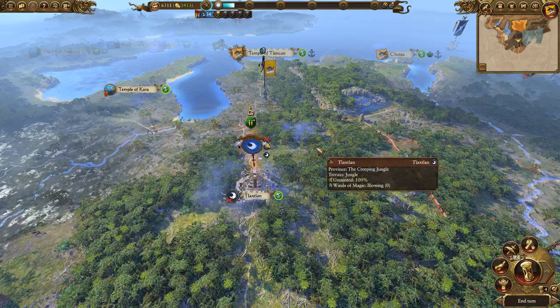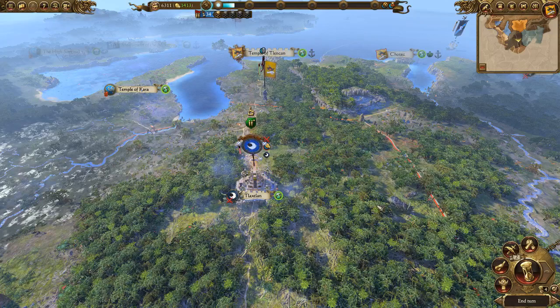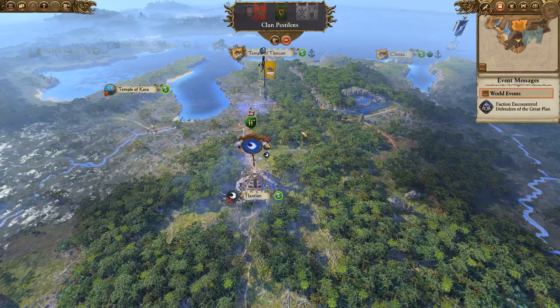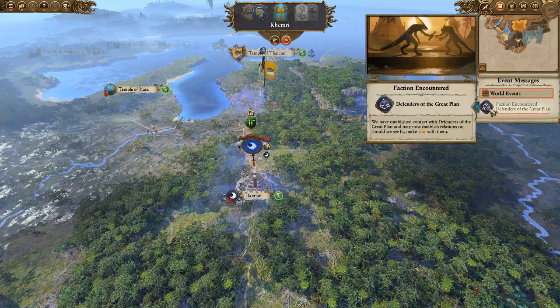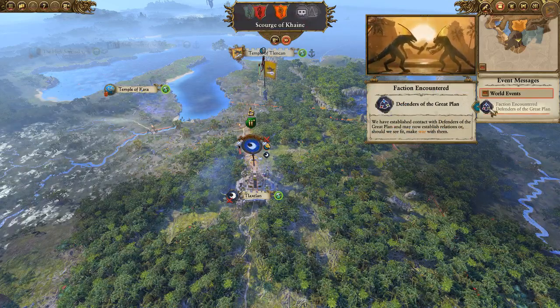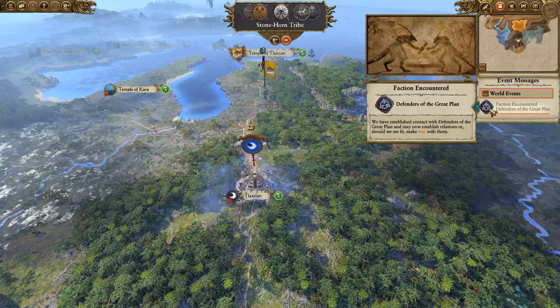What's up everybody, Brett here and I'm back today playing some more of Marcus Wolfheart's Vortex campaign on Total War Warhammer 2's new DLC, The Hunter and the Beast. Let's go ahead and end the turn. I thought our first episode went great. We just encountered the Defenders of the Great Plants — I think this is the vassal for Nakai. I've actually not seen this faction's icon before.